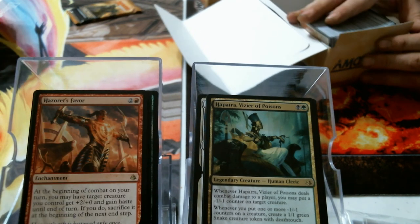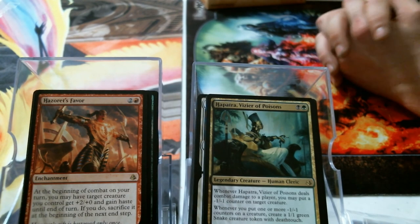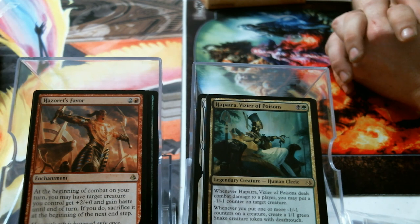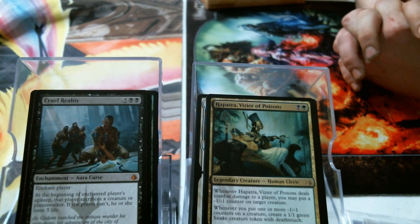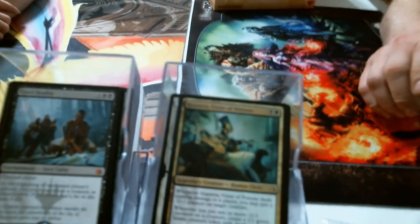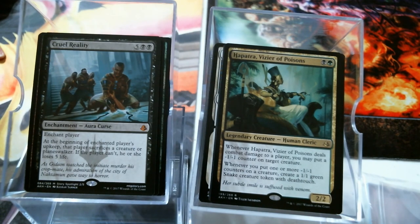Hazoret's Favor. I ain't going to take your last pack. That was 216 packs and we got through it and we're just now at the 27 minute mark. Cruel Reality. And that's it. We appreciate you watching. Baby, thank you very much for helping out. No problem. But right now I think I have some decks to build — it's time to deck build. See you guys later, appreciate you watching. Thank you.